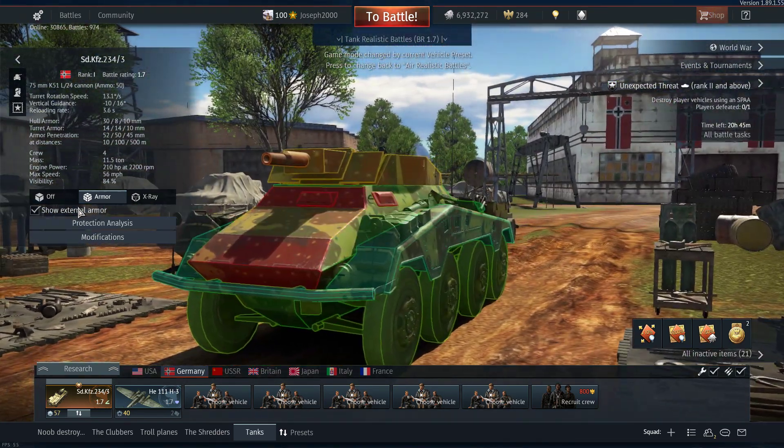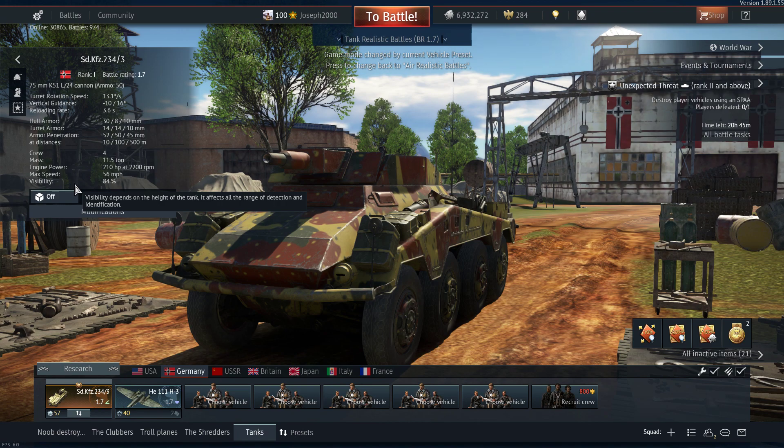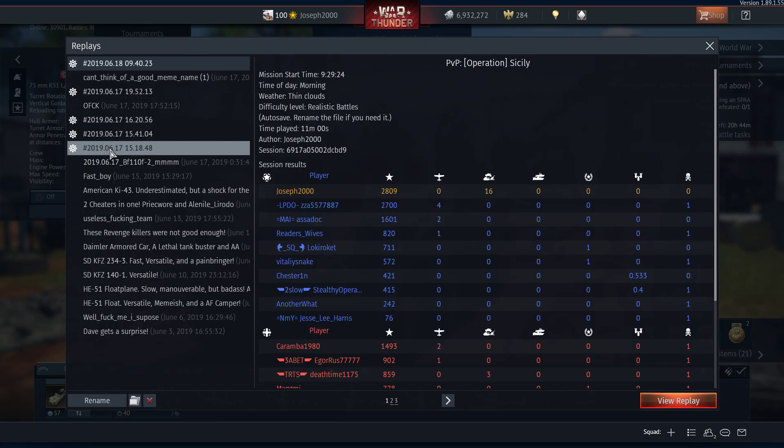Use your mobility. If someone starts shooting at you, back up — this thing goes back just as fast as it goes forward: 56 km/h forward, 56 in reverse. It is ridiculous. Most of the time I'm camping, which is really what I'd recommend: sit back, get in a position, aim the gun, and pick off targets at range. If someone starts taking pot shots at you, back the hell up. This thing can get overpressured similar to a Puma, so be careful of that as well.